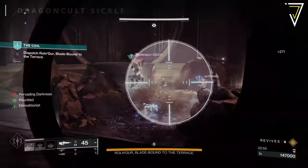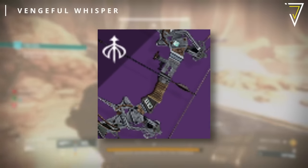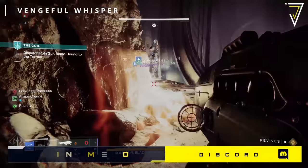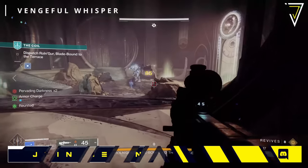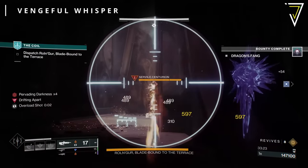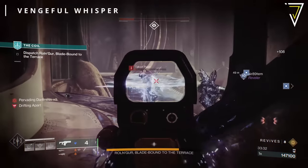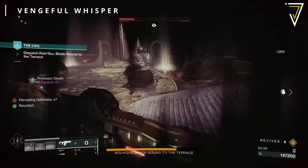Next up is the Vengeful Whisper, a Strand Precision Bow. In the first column, it can roll with Hip Fire Grip, Archer's Tempo, Explosive Head, Keep Away, Enlightened Action, and the new perk Slice. In the final column, you'll find Successful Warm-Up, Offhand Strike, Hatchling, Collective Action, Precision Instrument, and High Ground. With some of these perks, this could be a Strand version of the Hush — combining Archer's Tempo and Successful Warm-Up gives it very short downtime, and as a Strand weapon it will have perfect synergies with your fragments and aspects. Definitely one to keep an eye out for in Warlord's Ruin.